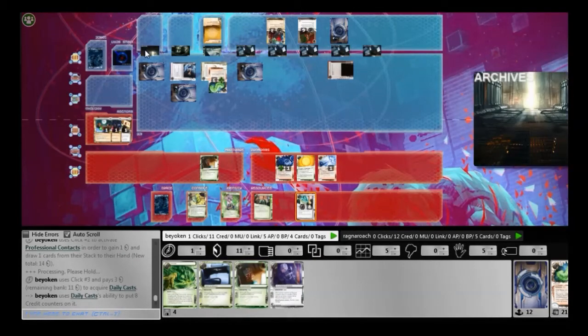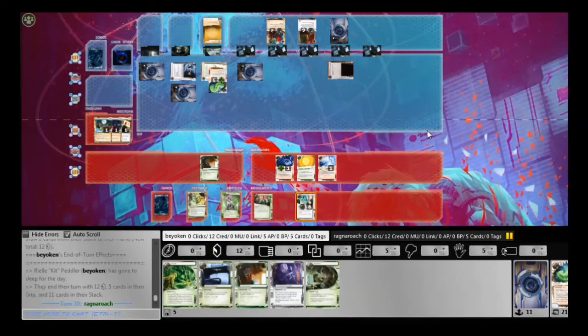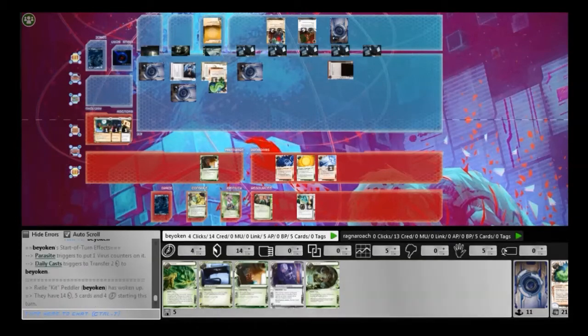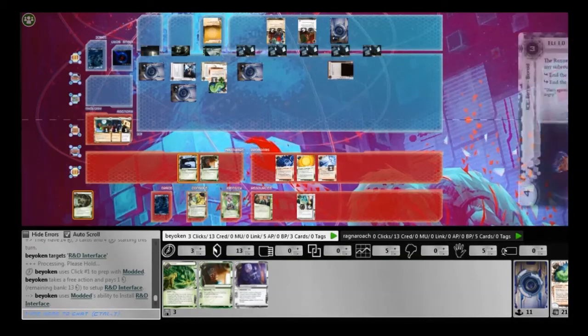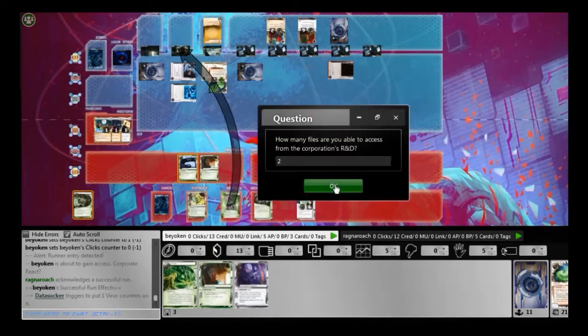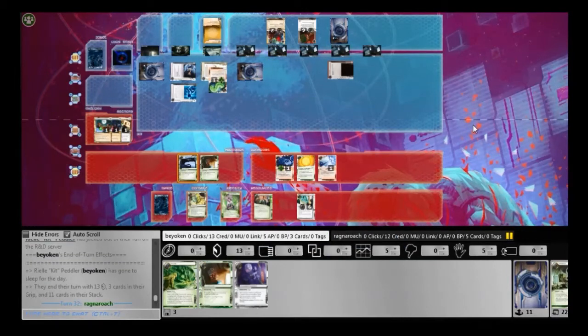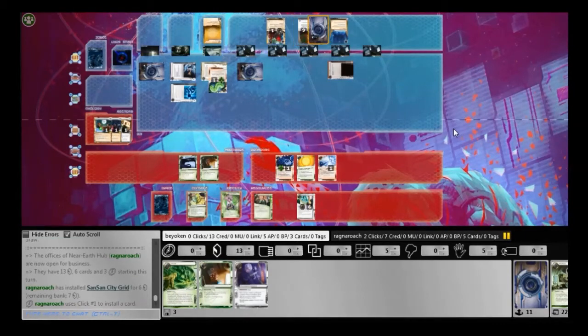More credits the better — still worried about Midseason Replacements, it's definitely a thing. I still haven't seen what he's spending his influence on, only the two Elis, both of which are 1 influence. I'm really looking to pull off the Escher, but no luck so far. I break through Quandary and click through Eli. That's the problem with Eli — you can click through it. This gives me 2-card access, which is pretty important because I'm already on match point. More importantly, it slowly gives me the Datasucker tokens I need to break through HQ.